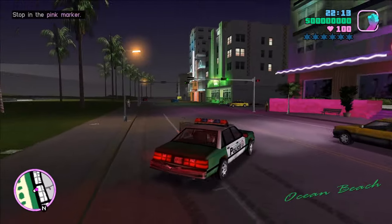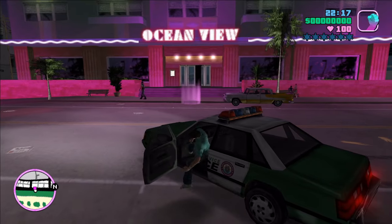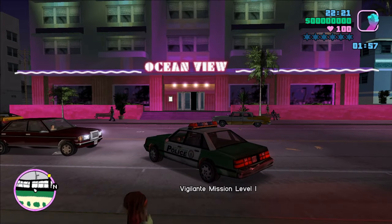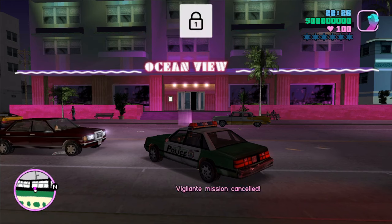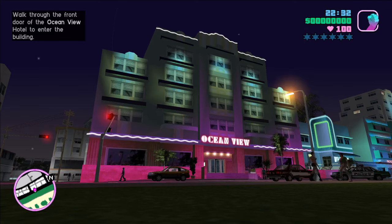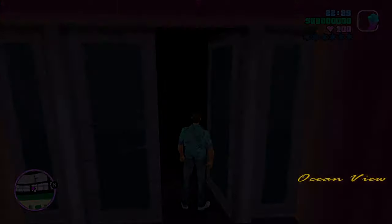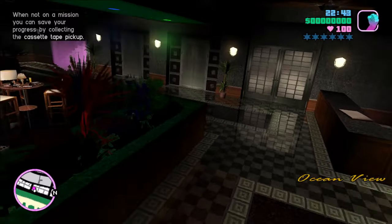Here I'll give a quick shout out to my buddy Evan for spending hours working on the thumbnails for this series and for GTA 3 — I think they came out gorgeous, thank you so much Evan. The game clearly intends for you to go to the pink dot on the map, which is our first safe house, but I grabbed a police car just to show you that we're not actually on a mission right now, because if I was on a mission, I wouldn't be able to start Vigilante. So now we'll walk into our safe house and get the tutorial for saving our game — you just have to walk into the pink cassette tape.